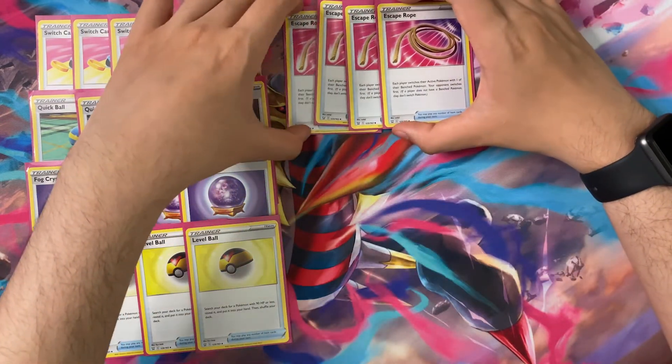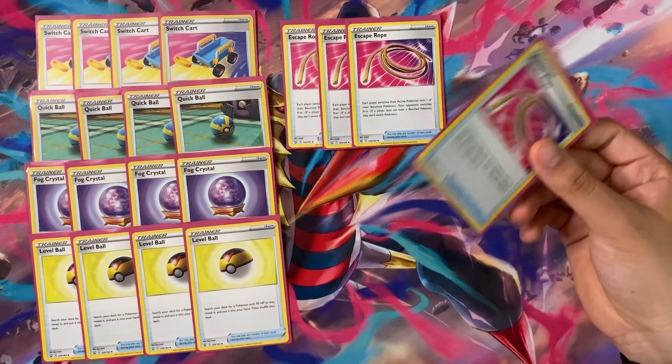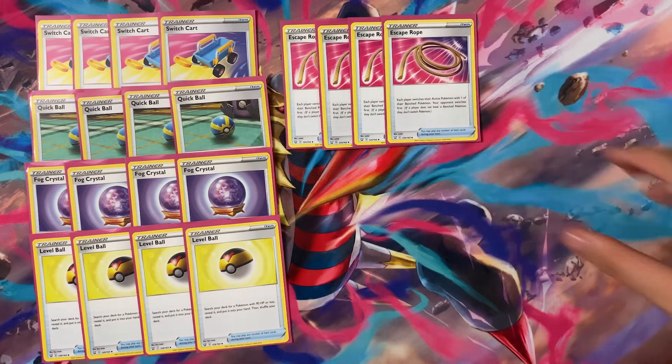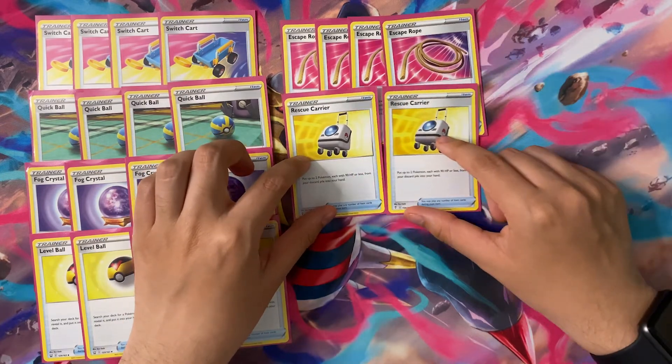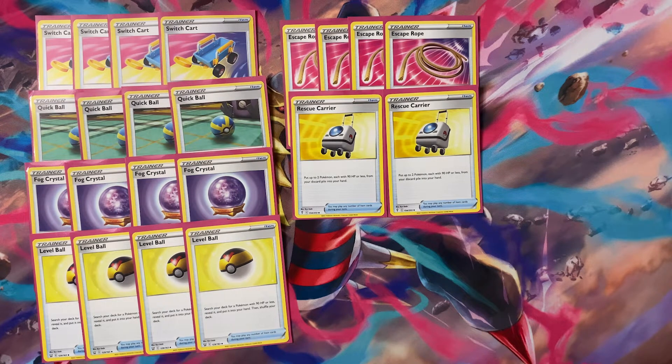For another switch-out option, we play four copies of Escape Rope instead of Switch. The reason is Empoleon from Battle Styles, which turns off our Clefairy and Manaphy's abilities. Without Clefairy's ability we can't accelerate energy, so if Empoleon is in the Active we use Escape Rope to force it out and resume ability usage. We also play two copies of Rescue Carrier — put up to two Pokémon with 90 HP or less from your discard pile into your hand — so if a Clefairy or Manaphy gets knocked out, we can recover it and bench it again.